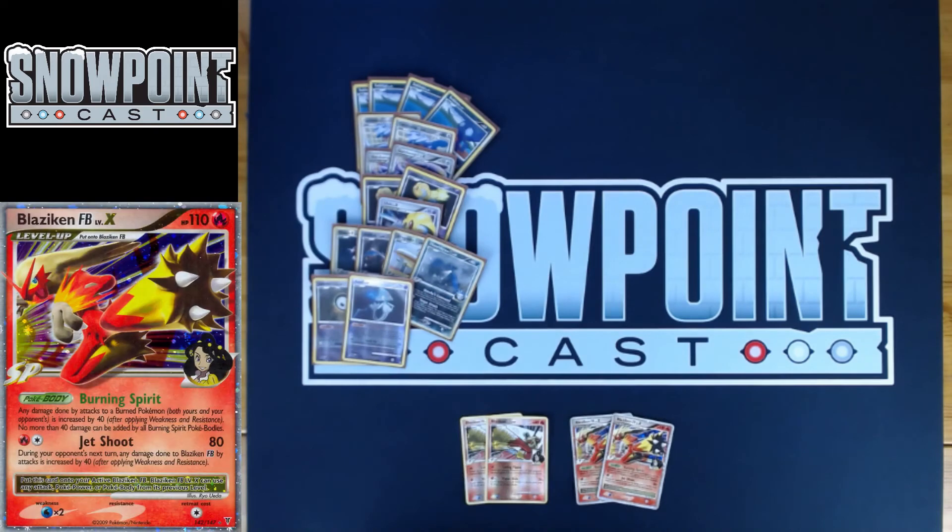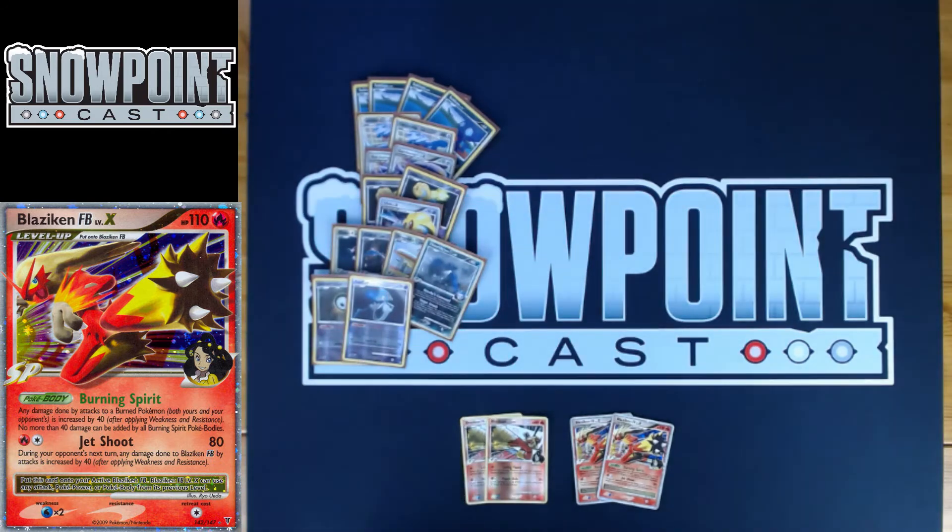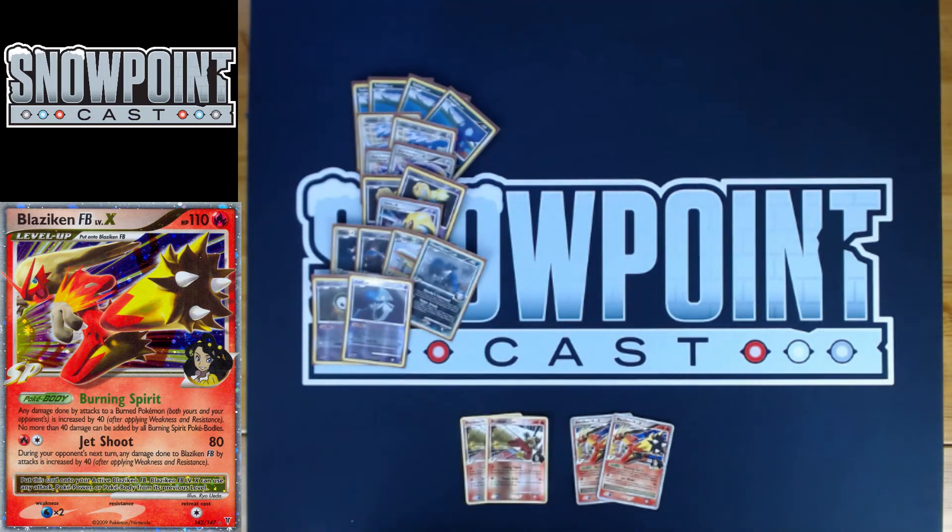That's Blaziken FB. Now we're going to talk about some tech cards you could potentially cut for this line — either a 2-1 or a 2-2. I only have enough cuts for a 2-1 line, which I think is fine. If you're playing a 1-1 Blaziken, that's honestly fine too. Or you can play none and just play these other techs. It really depends on what meta you're expecting.